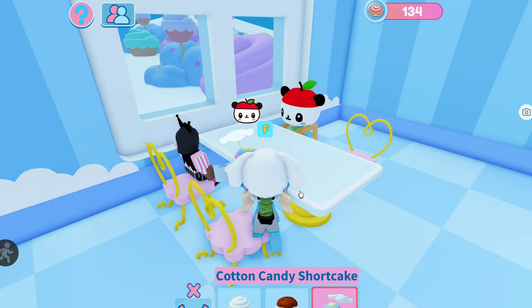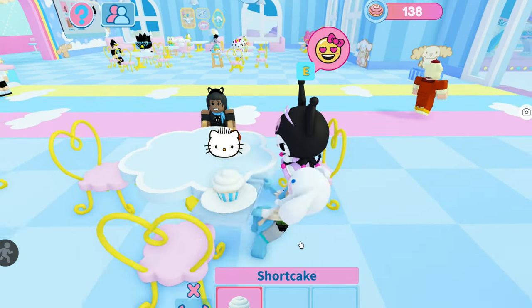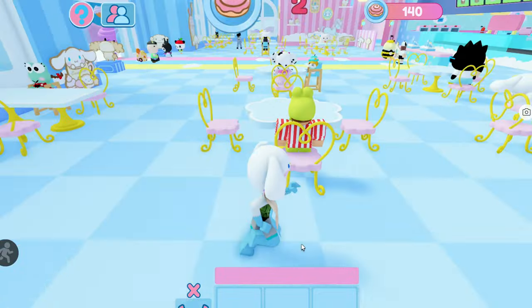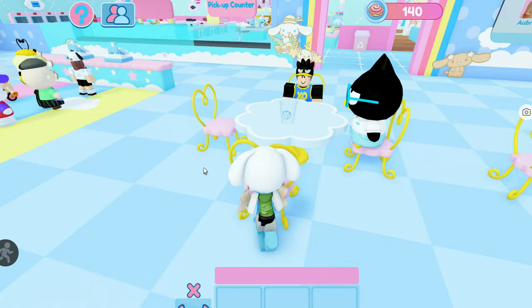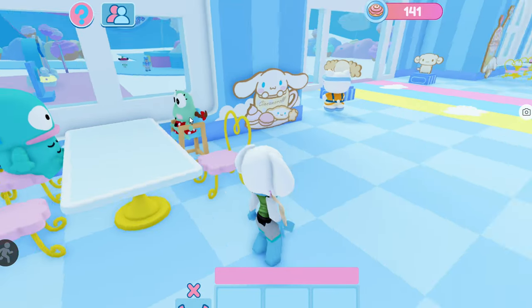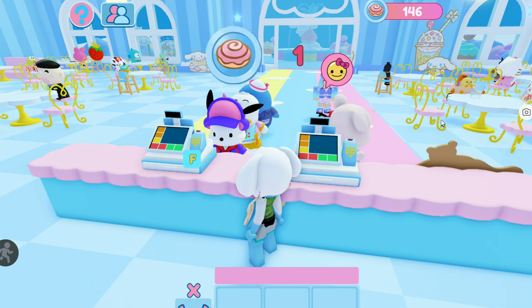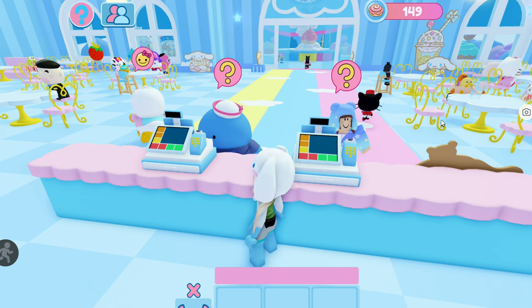You should also understand the traits of every character. For example, Pom Pom Purin is easy to spot because of his head, Kuromi is easy to spot because she has a big head with ears, and Dear Daniel can be harder to find. Smaller characters like Koro Koro Kiririn always sit in high chairs because they're small — there are a couple of other characters that also always sit in high chairs. Also, I've seen the same character inside the cafe multiple times wearing different outfits, though I don't think I've seen the same character wearing two outfits at the same time.